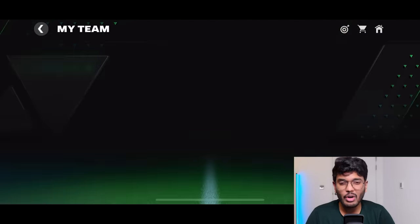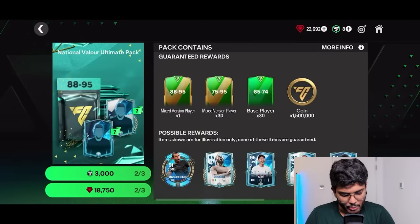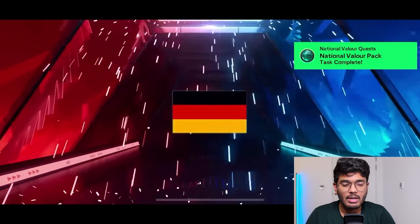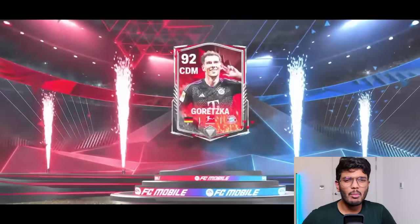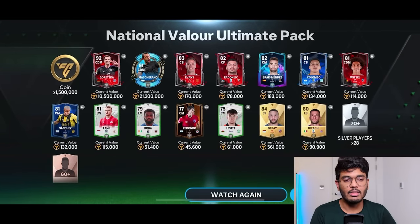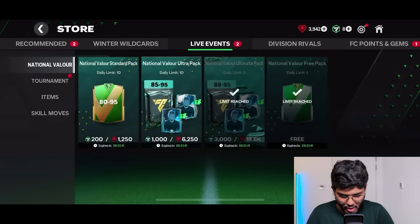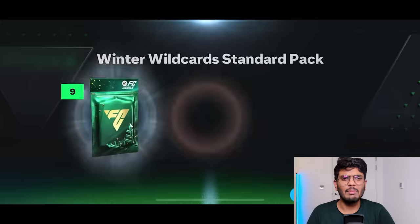With 22,000 gems left I'm going with another Winter Valor Ultimate pack — this is the last hope. Germany CDM — Goretzka. The problem is we've packed too many CDM cards. We also got another Mascherano and Memphis Depay. That's not bad — three Mascheranos in total! We've got 3,942 gems left, so I'll open a couple of base packs with what's remaining.